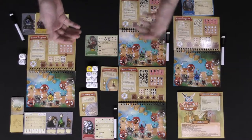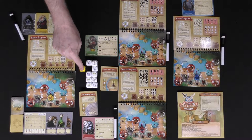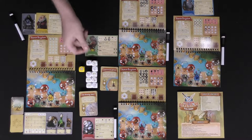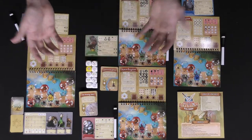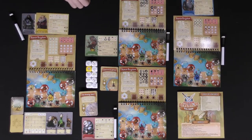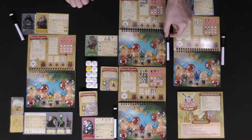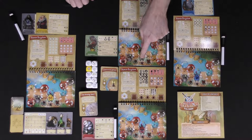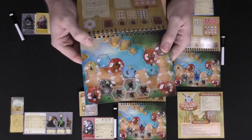Depending on the number of players will be the number of dice you'll be utilizing. One die is the first player die, and the rest are basic dice. Based on the rulebook, you'll add these dice up to the dice pool you'll be rolling, because everybody's going to get two dice every single round. You're also going to be gathering a dry erase marker and placing your character on the starting area of the board.